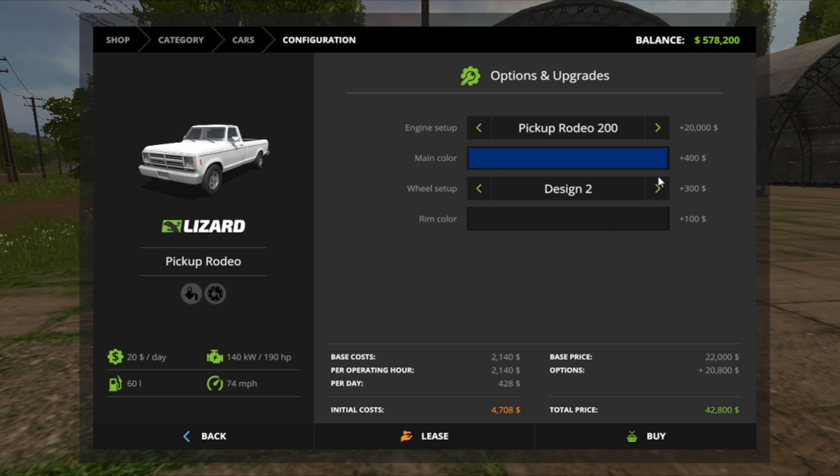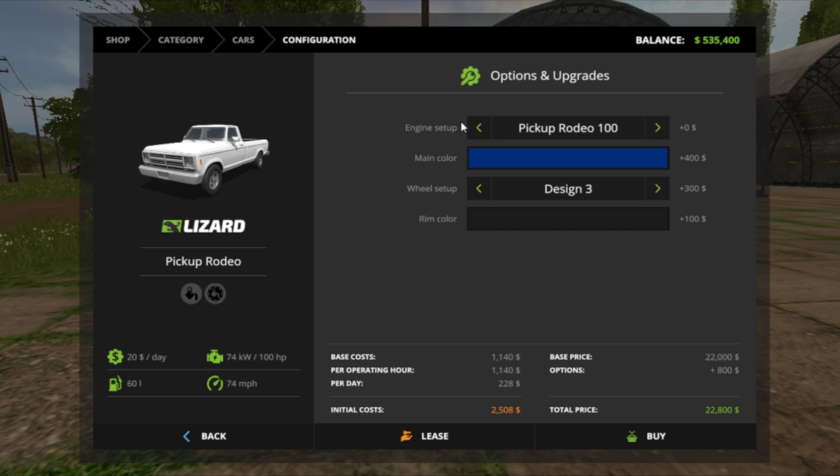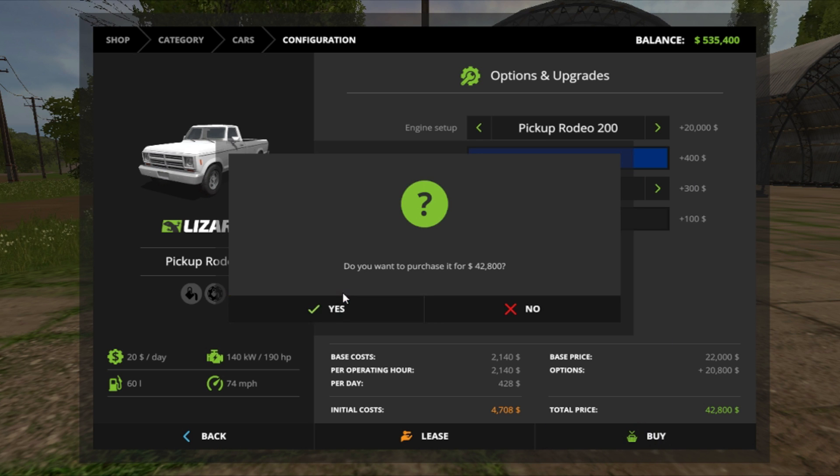And then next we're gonna leave it blue and black. That's it but I'm gonna leave it to 200 and do design four for rims.